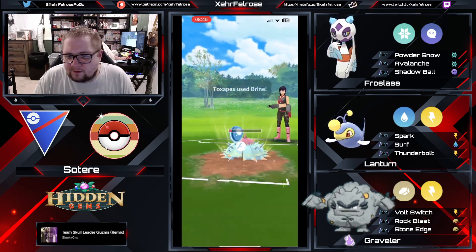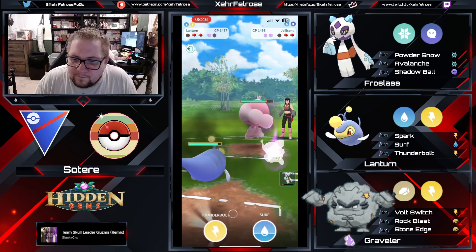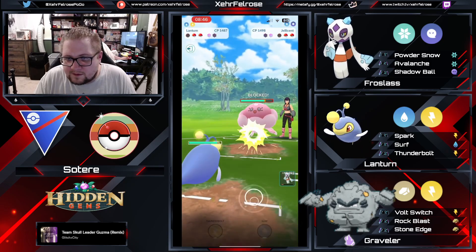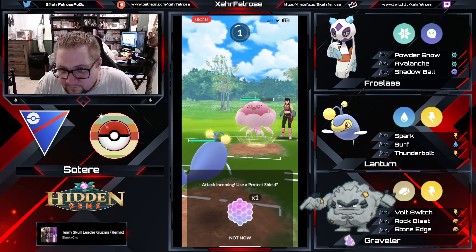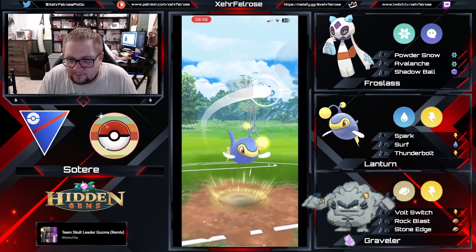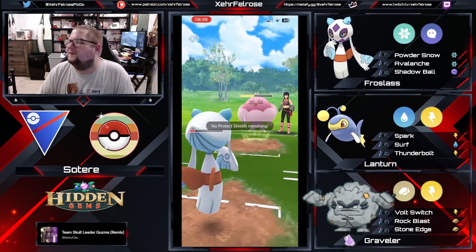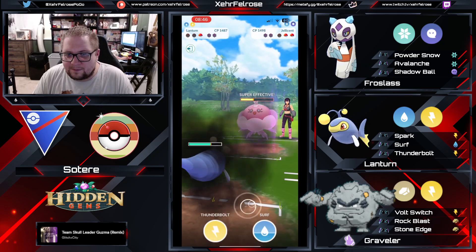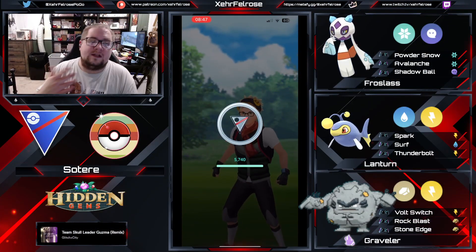Graveler's gonna go down. The opponent clearly doesn't have a Grass-type in the back — if their best response is the Toxapex, then there's the Jellicent to say hello. Now we're down a shield. So Lantern is gonna have to make some quick work of this Jellicent. Goes for the Thunderbolt — Jellicent shields it. Gonna shield the Shadow Ball correctly — that's gonna be a huge shield. Going for the Surf bait before the opponent has a chance to swap out. Catches another move in the same game — catches that Shadow Ball on the Frost Slash. That's gonna lock up and seal the fate of this opponent. That's gonna be a good game. Well played.